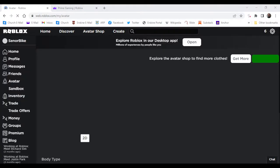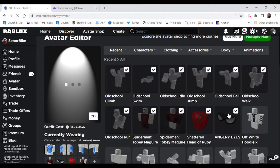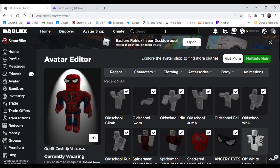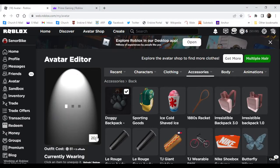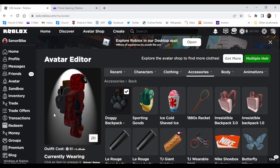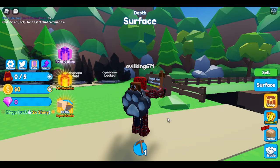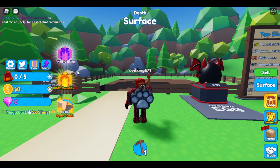Now we're going to go ahead over to the avatar real quick. It should be in here — go ahead and get back accessories. Look how cool that looks! Oh my god. We just hopped into the game just to see the new effect. You see? It gives us this effect.